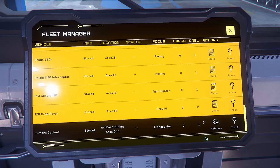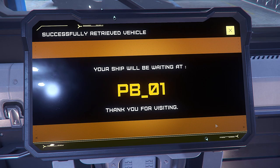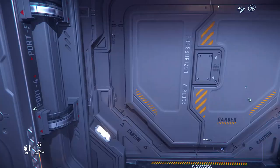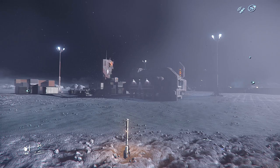Here we are, Star Citizen alpha 3.17.3. I think we're at Walla. I just had a few sips of cognac to try to calm down because I can't believe what I'm doing today. I actually purchased the Drake Caterpillar — a ship I always swore I'd never get because there are a few ships in the game that I think are so ugly and pointless, just stupid. I said I would never ever get one, and oops.